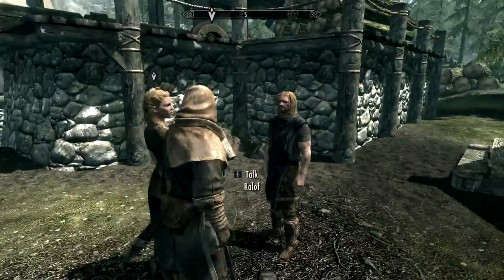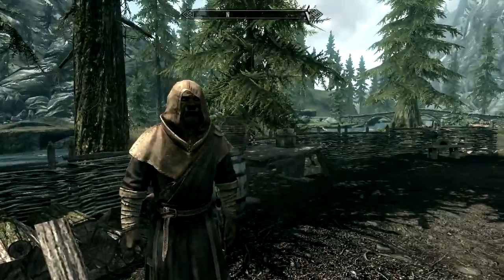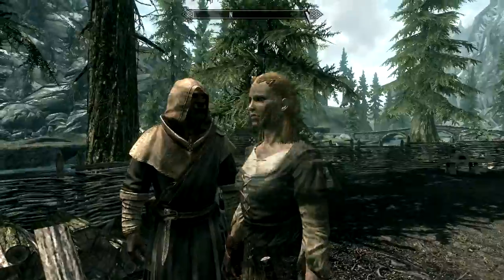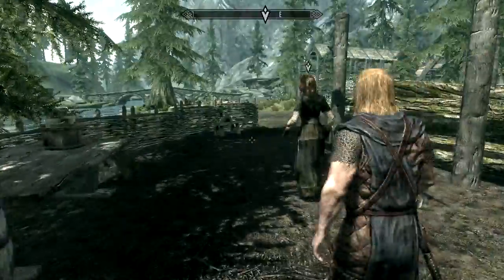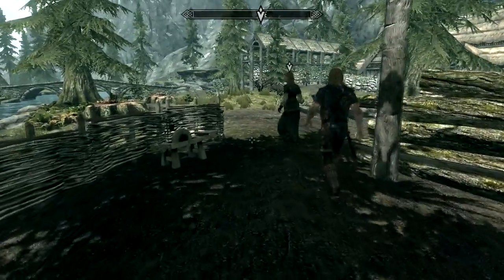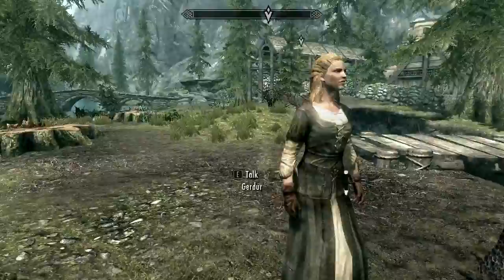There's some telling news from Helgen. Uncle Raylo is called over — 'Come here a minute, I need your help with something.' Then Ralof calls out: 'Raylo! What are you doing here? I'll be right down.'